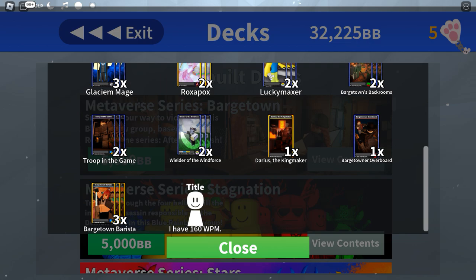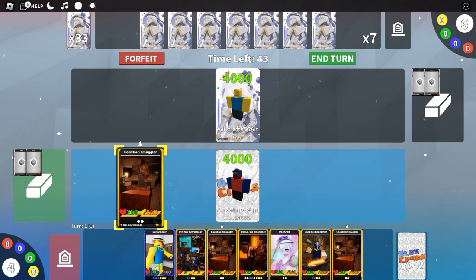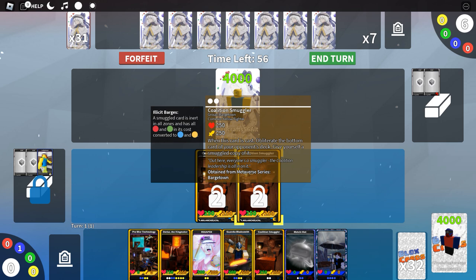Now let's see what this deck can do. We're in a match against Evil Crafts 56 Alt. Let's play the Coalition Smuggler — we have two of those. Our opponent seems to be running some type of blue deck, since Coalition Smuggler obliterated the bottom card of their deck and gave us a smuggled copy. We basically stole their cards.